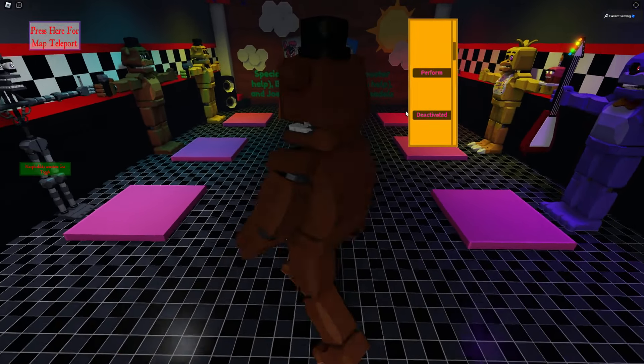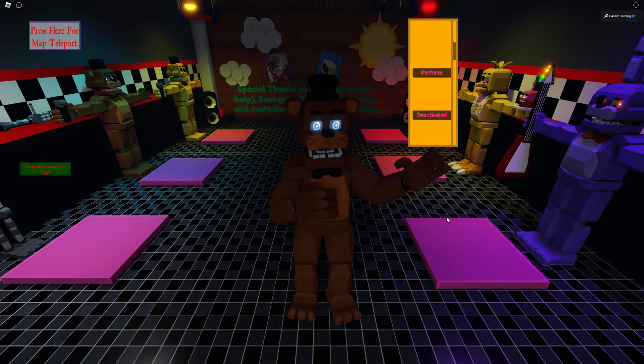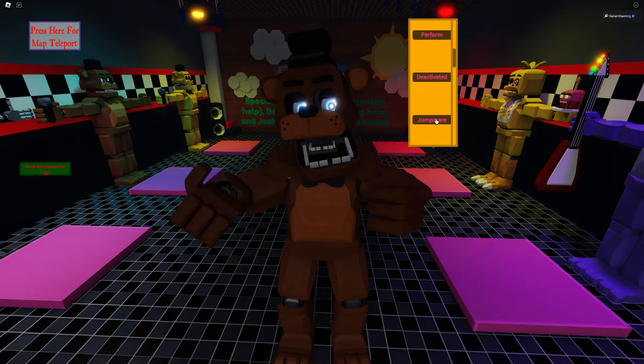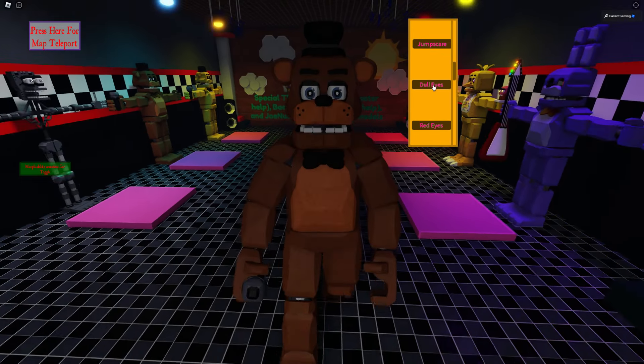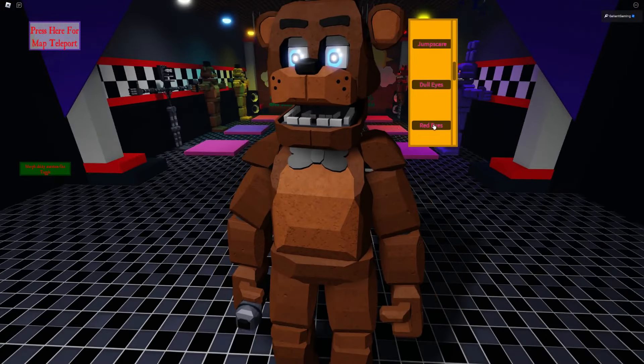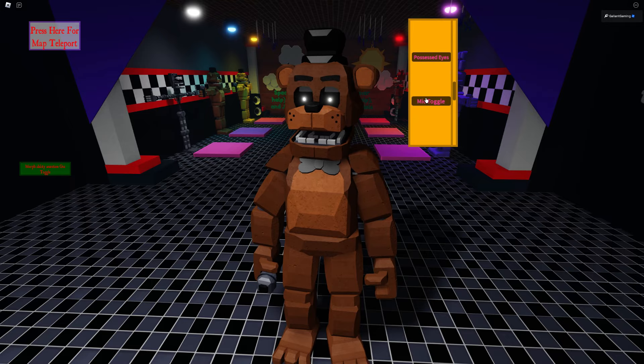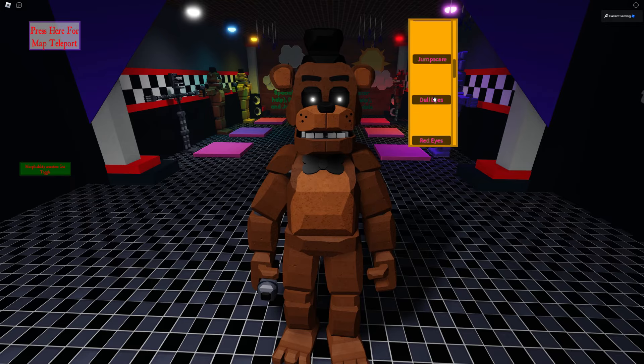We do have abilities as well. We have a Perform — oh, look at him go! We have a Deactivated, a Jump Scare, and Dull Eyes. You can brighten them up too. I like the way the eyes look. We have Red Eyes — oh my god, that's so bright. We have Possessed Eyes and Mic Toggle. And it looks like that is it.